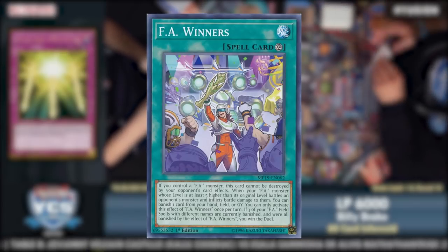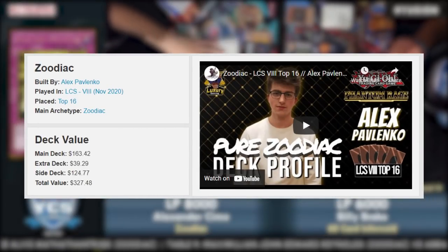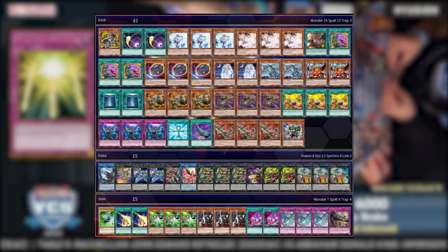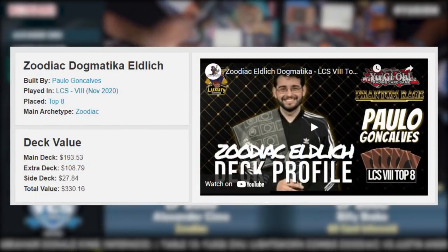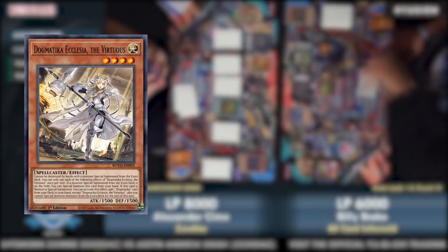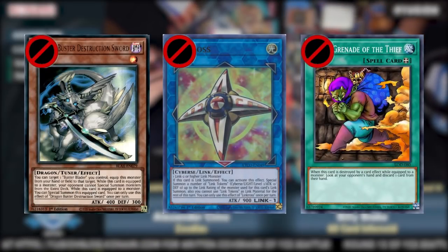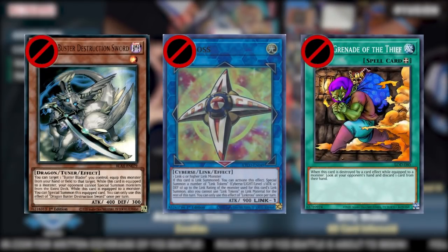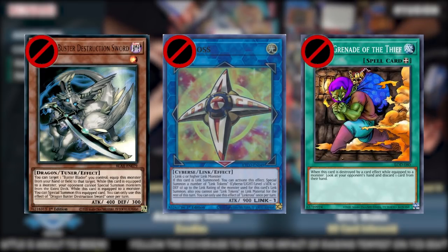This was the win-con Zoodiac was vying for, and immediately after Zeus's release, Zoodiac finally began picking up steam again, primarily in control shells. At LCS 8, Alex Pavlenka placed top 16 with blind second Zoodiac, opting for Alpha, Prank-Kids, and Kaijus. Paulo Goncalves placed top 8 playing a trap-focused variant alongside Dogmatika and Eldlich. After LCS 8, the December 2020 banlist banned Dragon Buster Destruction Sword, Link Cross, and Smoke Grenade of the Thief — all oppressive combo deck cards — and Zoodiac took this opportunity.